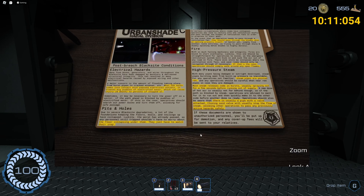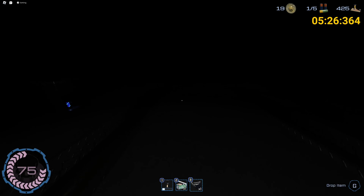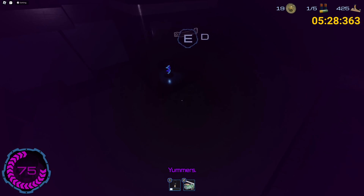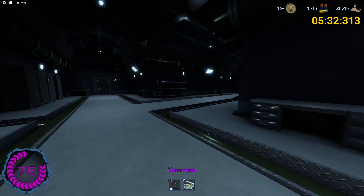Environmental hazards include things like fire, electricity, pits, holes, ventilation fans, and steam. There's honestly not much to this — you just gotta watch your step, make sure you see where you're going, and time your movement with steam and electrical fans.